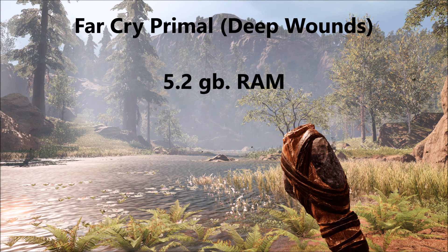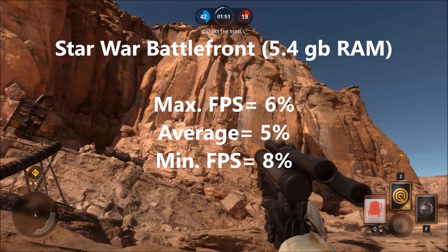Now, Far Cry Primal is a bit of an anomaly because it only uses 5.2GB of RAM, while Star Wars Battlefront uses 5.4GB of RAM but only increased in performance by 6% in the maximum, 5% in the average, and 8% in the minimum having 16GB of RAM.